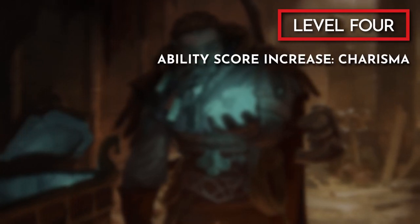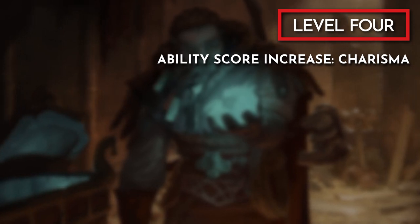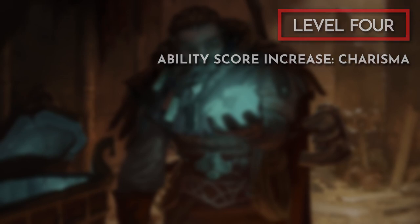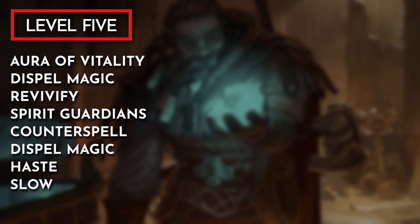At level 4, we have the option between an ability score increase or a feat — I'd say go for the ability score increase. Despite the well-rounded ability scores, Dariax is still a sorcerer and getting charisma to 20 will support his spellcasting. At level 5 we get access to 3rd-level spells; my recommendations are Aura of Vitality, Dispel Magic, Revivify, Spirit Guardians, Counterspell, Haste, and Slow.